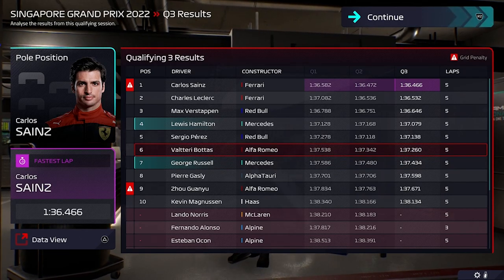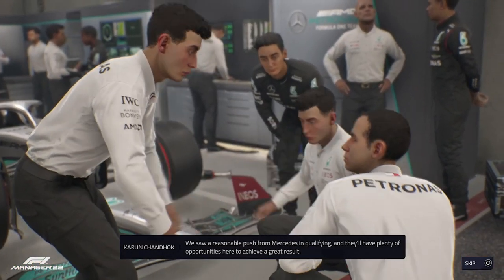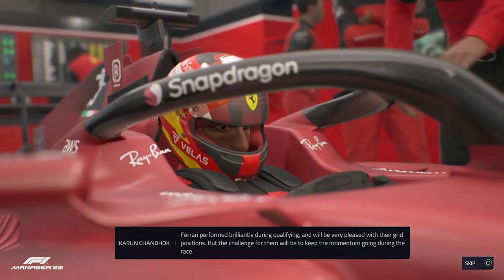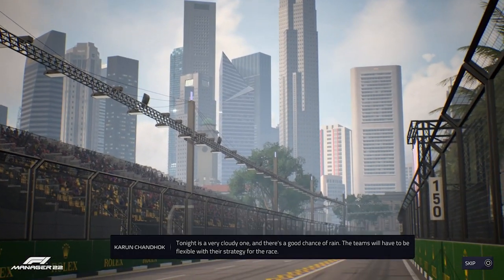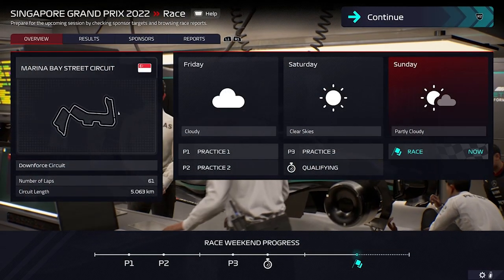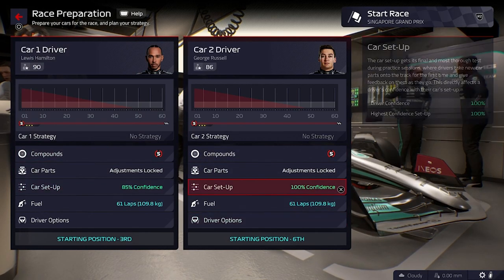Welcome to race day. We saw a reasonable push from Mercedes in qualifying with plenty of opportunities for a great result. Ferrari performed brilliantly in qualifying but the challenge will be to keep momentum in the race. It's a cloudy night with a chance of rain, so teams need to be flexible with strategy. Strategy-wise we're going to have to go aggressive again because we don't have the outright pace. We're starting P3 with Lewis Hamilton and P6 with George Russell.